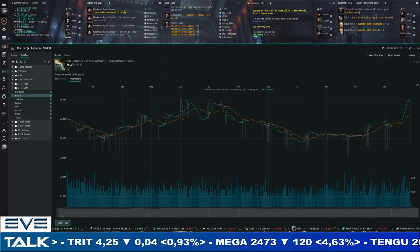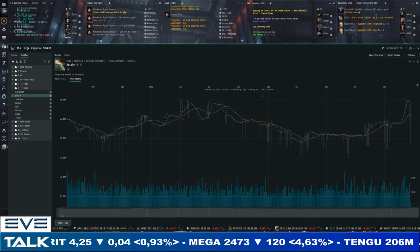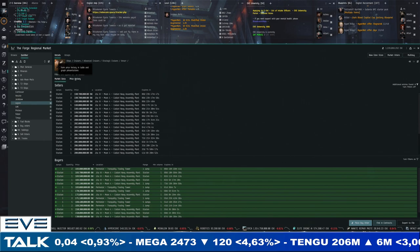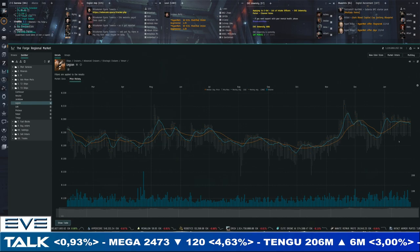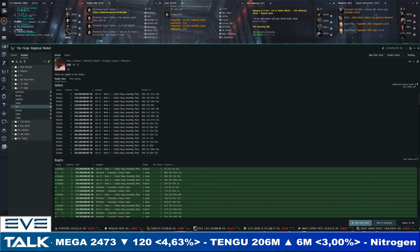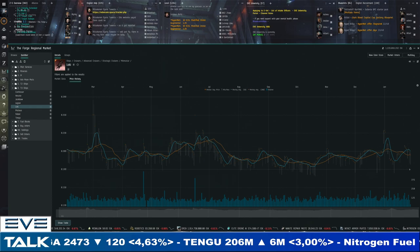This sudden jump in the Hecate is definitely something to keep an eye on because I always loved trading tactical destroyers — far more predictable, didn't have to watch every single day. For Tech 3 cruisers, the Legion is still very stable, slowly going down below 200 million — 199 to 183 — a decent spread but not a buy opportunity yet. The Loki has a bit more volatility — 198 to 185 million — I'd need more patience and a lower buy price to jump back in, but if you can buy below 180 and sell at 200 that's a great trade.